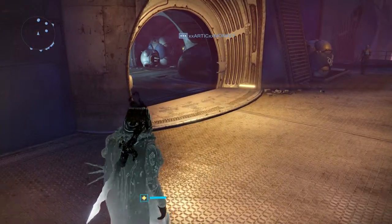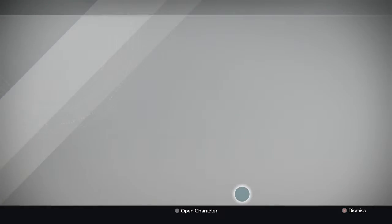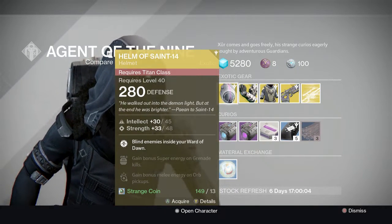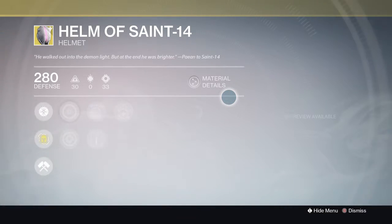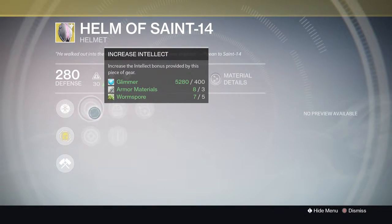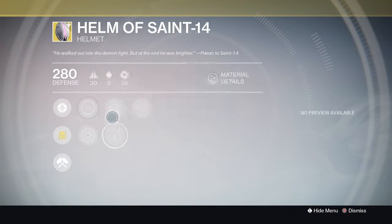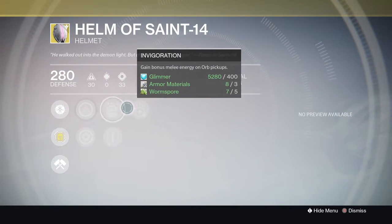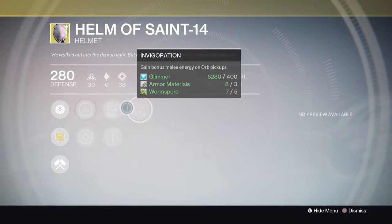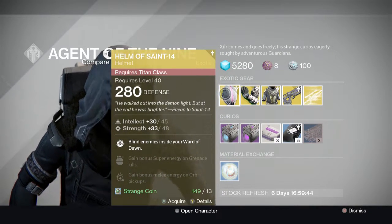Xur is right here — for Titans he's got the Helm of Saint-14, 314 light. It can blind enemies in your Ward of Dawn, and has increased Intellect and Strength. Personally I'd go with Intellect because it benefits your exotic perk more. For the column perks, Ashes to Assets and Heavy Lifting — probably go Ashes to Assets on this one — and Invigoration, which gives melee energy on orb pickups. Always a good thing to have, definitely a good helmet.